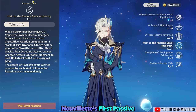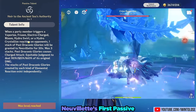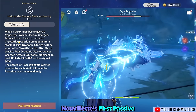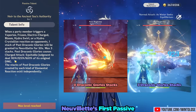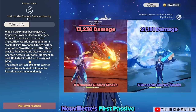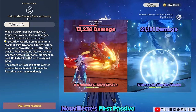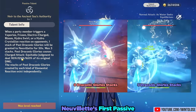His first passive — marked by a specific icon — gives him stacks of Past Draconic Glories whenever any hydro-related reaction is triggered: vaporize, freeze, electrocharged, bloom, hydro swirl, or hydro crystallize — essentially hydro plus any other element. This increases his charge attack damage by 110%, 125%, and 160% at one, two, and three stacks respectively. Any character on the team can trigger a reaction to add a stack, but triggering the same reaction twice only counts as one stack — you need three separate reactions to get all three stacks. This functions as its own separate multiplier, similar to Yoimiya's elemental skill.